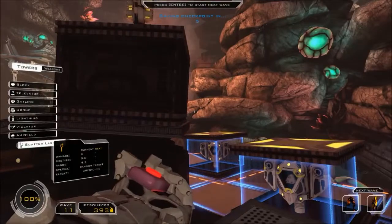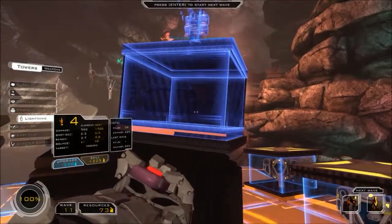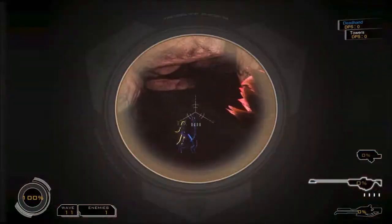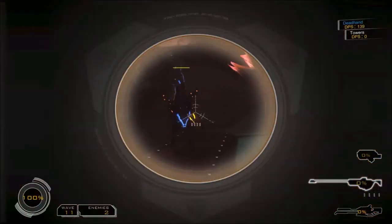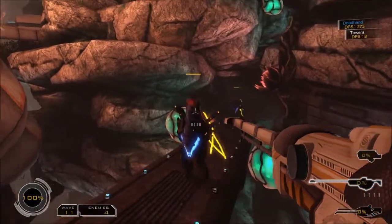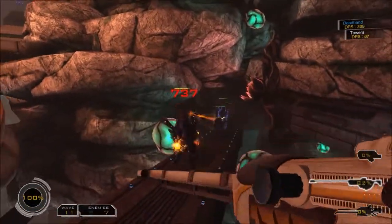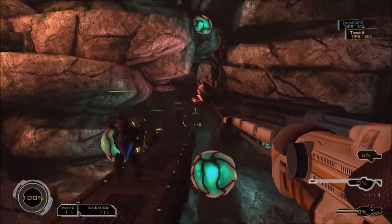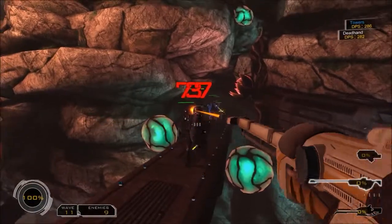I thought the Teslas were doing jack squat against those guys. Maybe I just wasn't upgrading them. Maybe upgrading is the key. If I was ever in a shootout I would be dead first because I can't aim worth a crap. Yellow shield! This first guy is probably the most helpful tower on my base - I should probably upgrade him to the max because everything else pales in comparison.